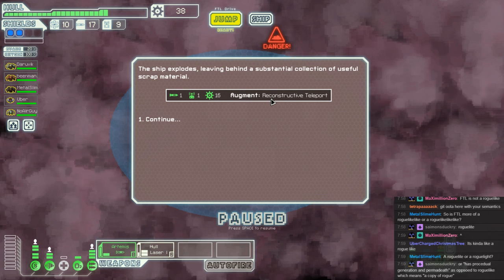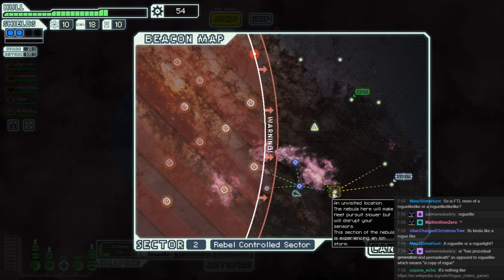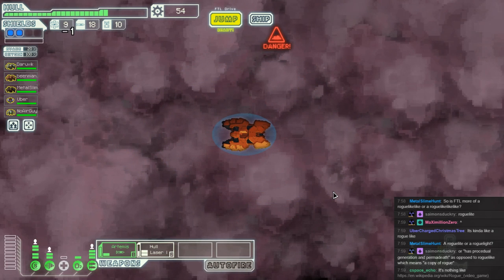It's going to take a while before that hull laser really wants to work again, but they can't shoot us so good. Takes a long time — thank goodness Metal Slime learns a thing or two. We also get to increase our dodging, which is not too shabby. I'm just so tight when it comes to missiles — I'd say economical rather. It explodes — a substantial collection of useful scrap material, and we get an augment. It's a pretty damn good augment if you have a clone bay, but we do not.